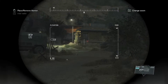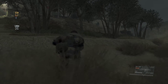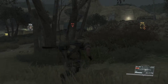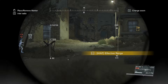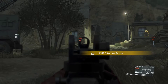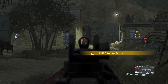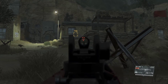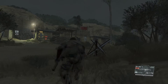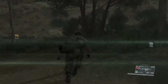When targeting an enemy from a distance, keep the effective range of your weapon in mind. If the weapon's reticle is white, that means you're outside its effective range. If you decide to fire anyway, take into account how gravity will make the bullet drop. Until you get a feel for that, you might want to approach the enemy until the reticle turns red, and then fire. Okay, let's try this.